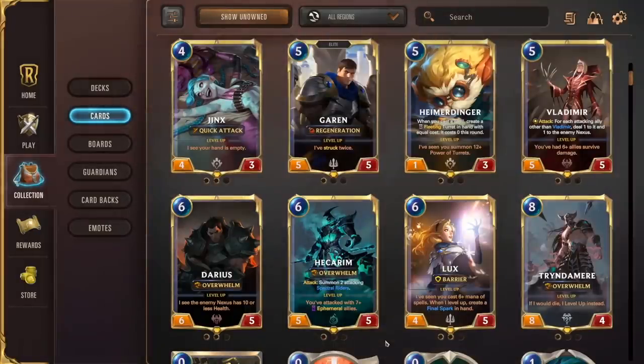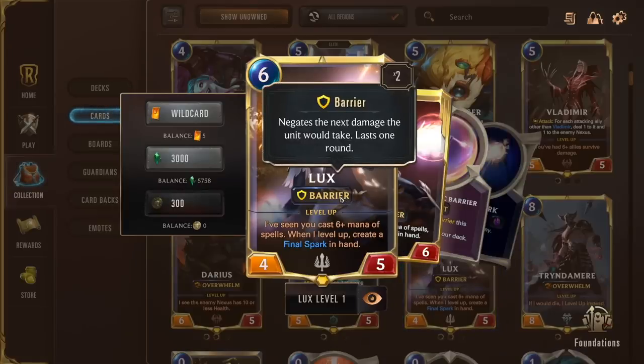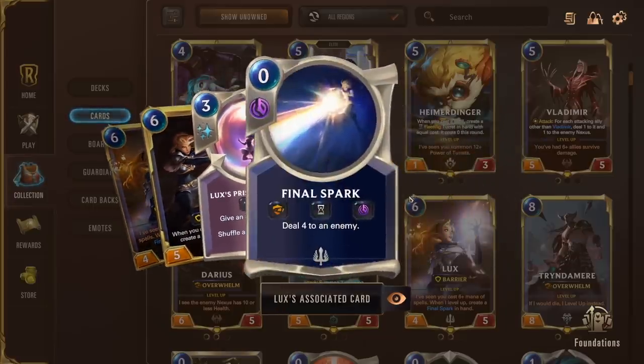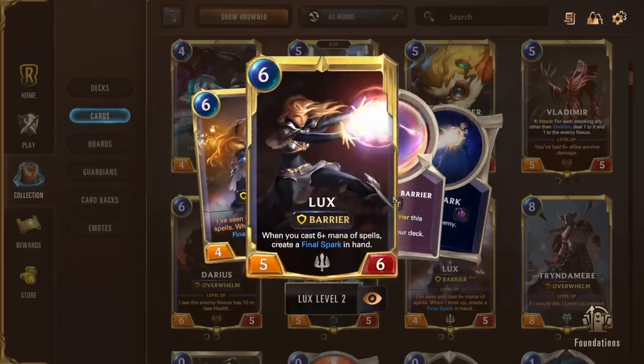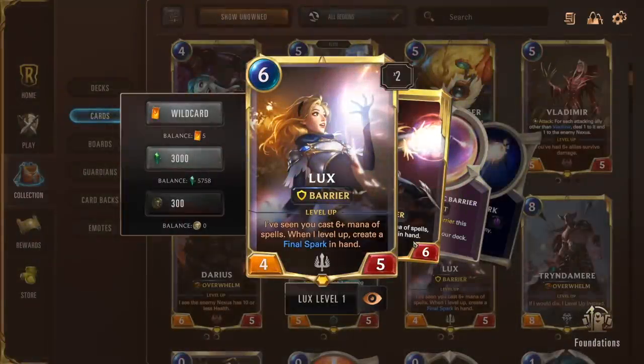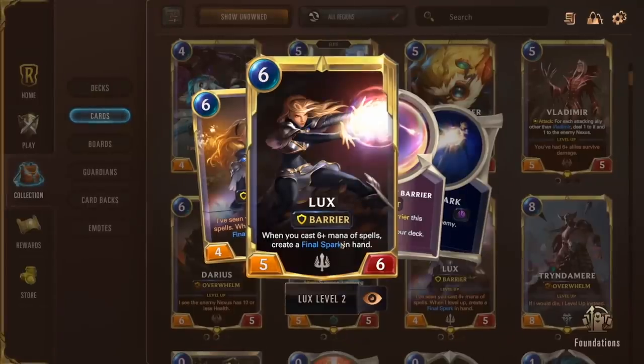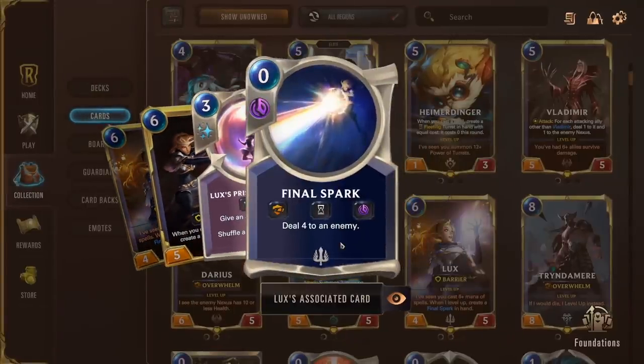Legends of Runeterra has a great way to investigate what a card can do. By right-clicking at any time on a card, you'll zoom in and be able to investigate what the card offers. Hovering over any yellow text abilities will bring up a pop-up window to tell us what the ability does, and if the card creates any other cards or allies, you can shuffle through and look to see what the other cards do. In Lux's case, when she sees you cast six-plus mana of spells, she'll level up, and she also creates a Final Spark spell in hand. If we click on a blue text spell while zoomed in, we are taken straight to the spell to investigate what it does. It's a really easy and straightforward way to learn about the cards.